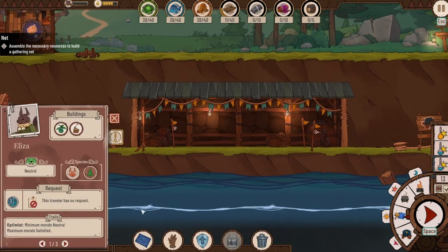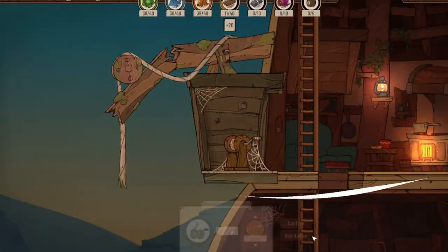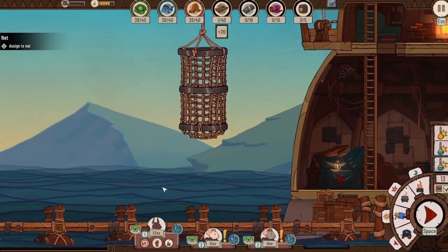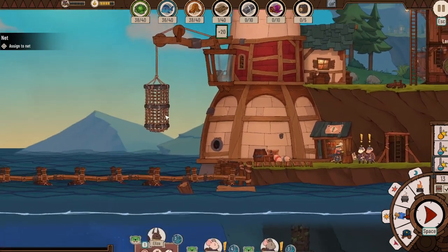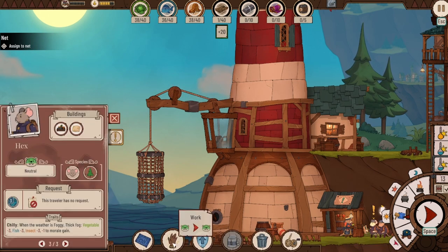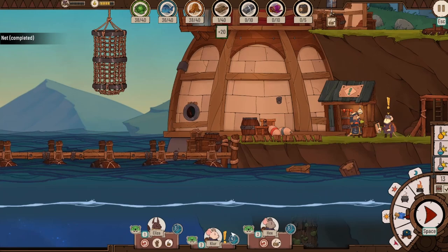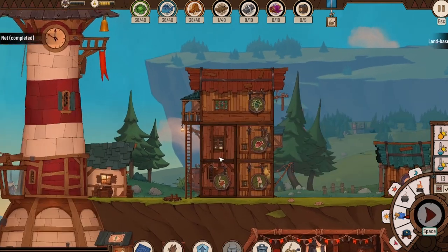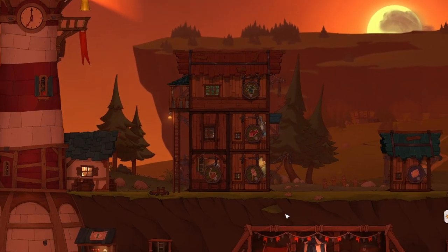Eliza, can you please do some wood chopping? I need to add the extra 10 to you. Can you work on the net? I don't know how that works — oh, that button! He should be working on the net. We're pretty good on everything at the moment, but wood is our number one issue, so you can also be helping with the wood.